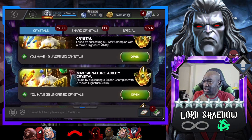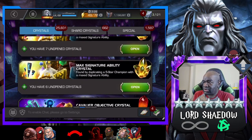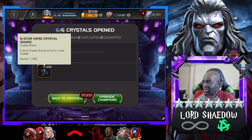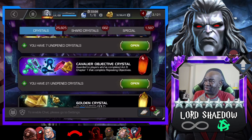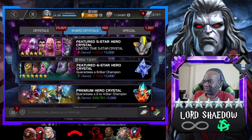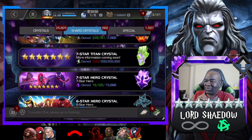We got six max sig ability crystals, so let's pop those. We almost have enough for another crystal. Let's check our seven-star shard count — we do have enough to open a seven-star, which I'll do later. There's a level-up on right now, so I'll probably make a separate video and pop that one open. That's gonna do it guys — thank you all for watching. Hit that like button if you enjoyed it, leave a comment, and you all have a blessed day.